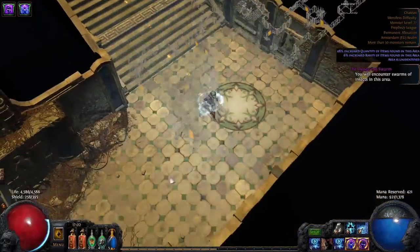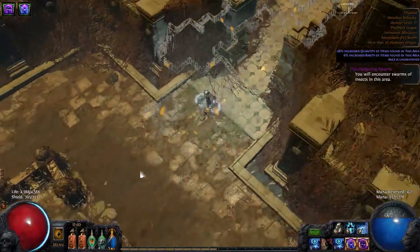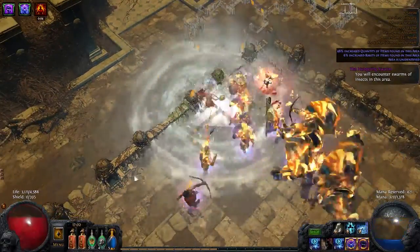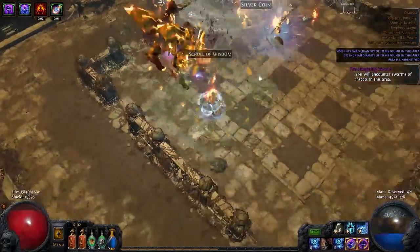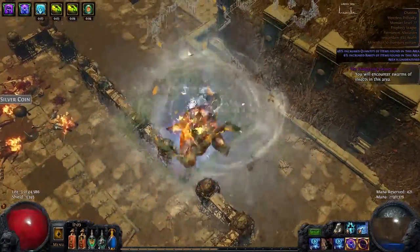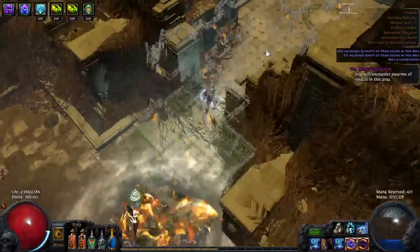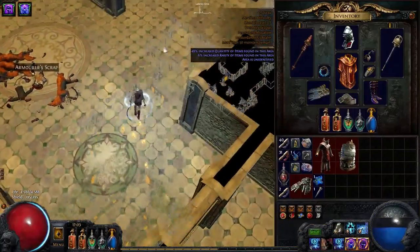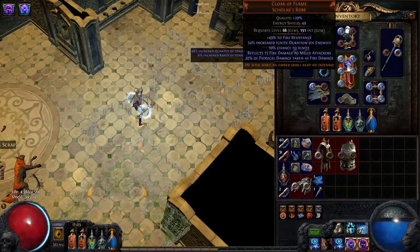Hi guys, Chris here. So this is the Chateau Boss, Hefea's the Hammer, and this one's twinned, so normally you'll only get one of these guys. They do extremely high physical damage, so you want to just kite them back, and feel free to just run away and get back to full health and go back in.